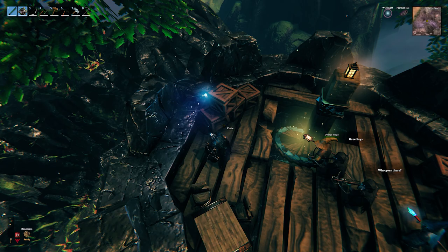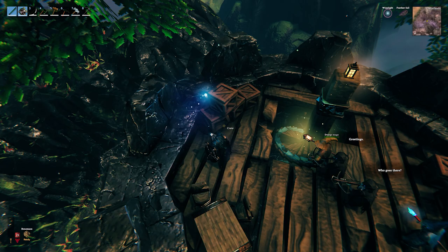From now on you can build whatever you want in the tower. You can also destroy everything in here without angering the dwarves, so you can easily go and pick up the extractor and the crates of soft tissue.